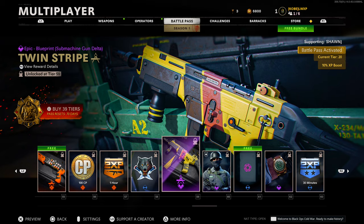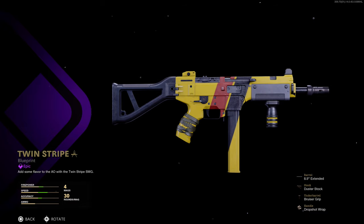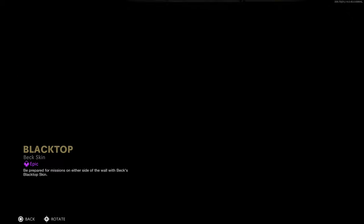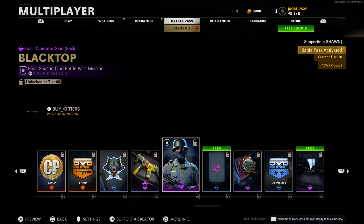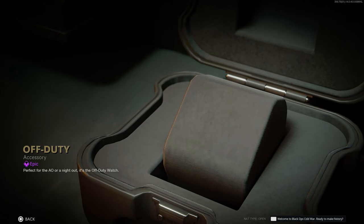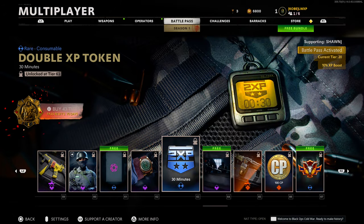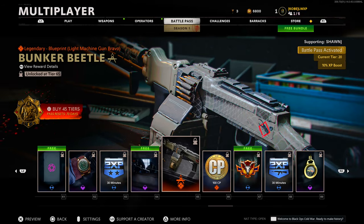Tier 59 we have the epic blueprint 'Twin Stripe' submachine gun delta — this one is for the KSP. Decent, nothing too crazy. Tier 60 'Black Top' for Beck — epic operator skin. This one is cool, up there with the operator skins so far in this Battle Pass. Tier 61 'Don't Not Shoot' rare reticle. Tier 62 another watch 'Off Duty' — decent looking watch, believable and realistic. Tier 63 double XP token, tier 64 'Strike Team' calling card. You can even inspect calling cards now.